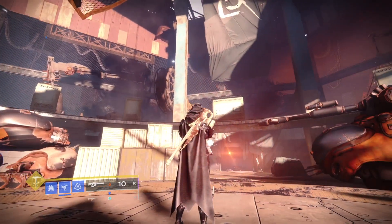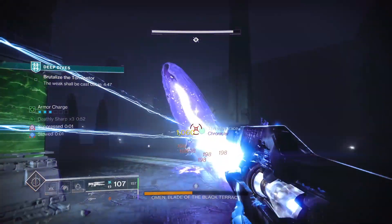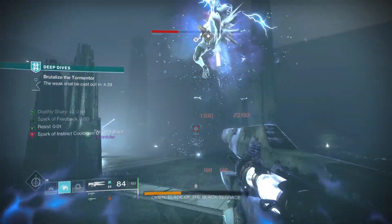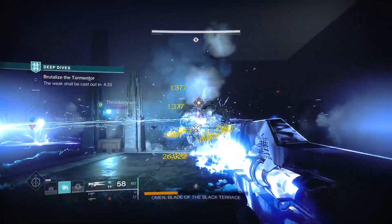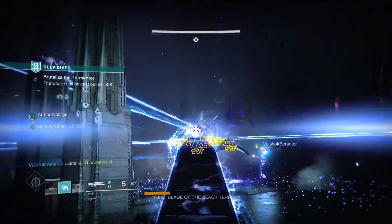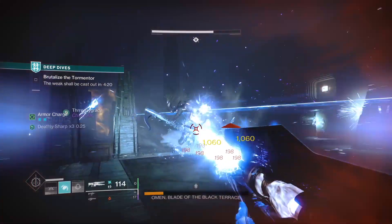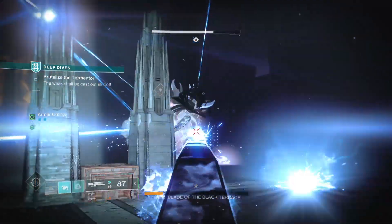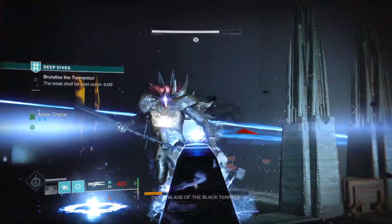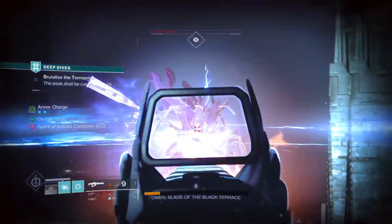Here are my loadout recommendations for the mission. My team and I went in all running ARC as a subclass. After some trial and error, I switched off Thunderlord and put on Divinity, while my teammates continued running Thunderlords — and as you can imagine, Divinity made everybody's lives so much easier. We got it done, though there's still some anxiety when you add a timer to a mission. Pro tip: during Omen's jumping attack, wait until he lands before using your super or a rocket. I don't necessarily recommend rockets since he moves around a lot.